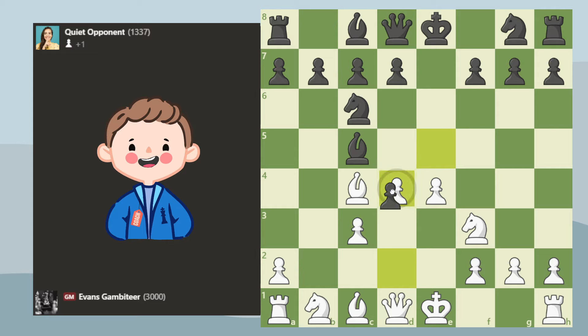Black usually takes the pawn and basically lets us take the center, but that's what black is playing for with their extra pawn. In this position, we are actually going to gambit some more.